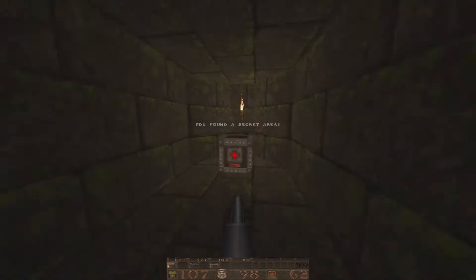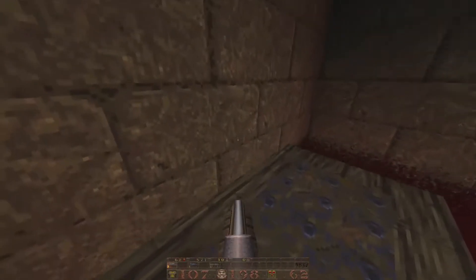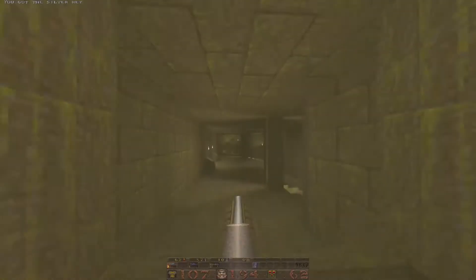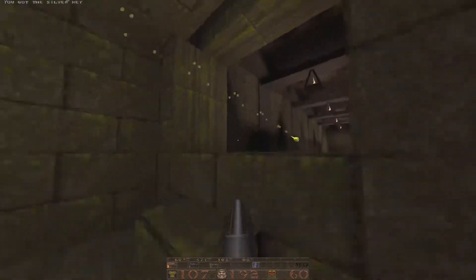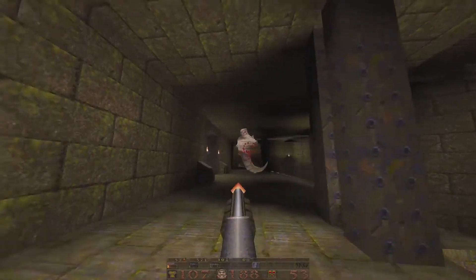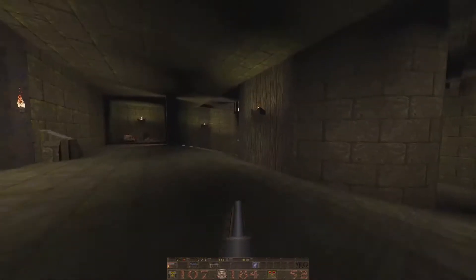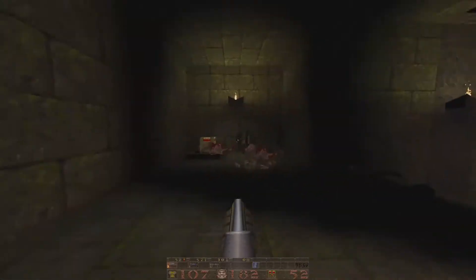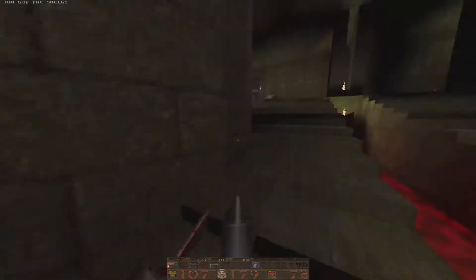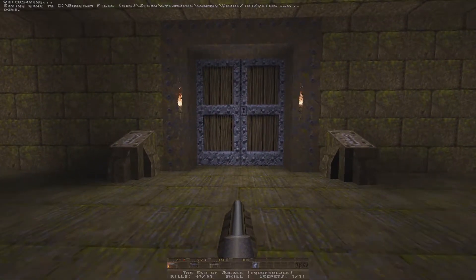Oh, here we go — here's something. Hey, I found a secret, finally! Back up — elevator. More scrags. Nothing opened on that side, we'll grab these shells. We'll do a little save before we open the door here. We're at 43 out of 93.